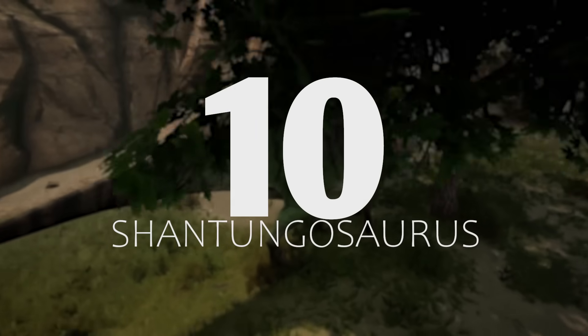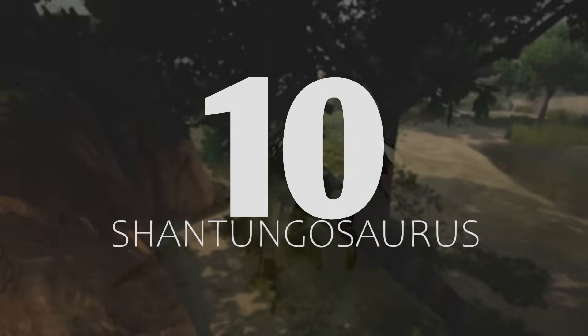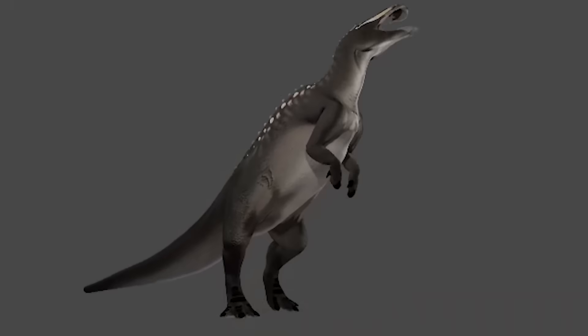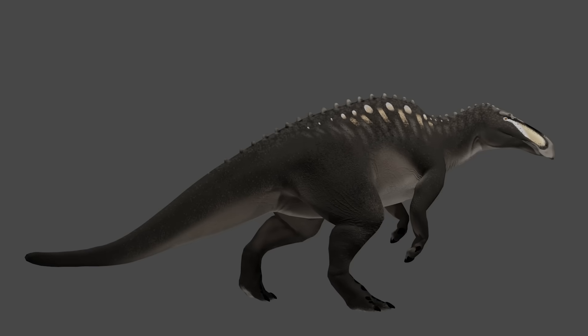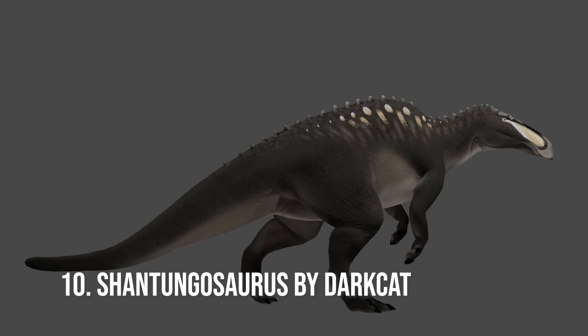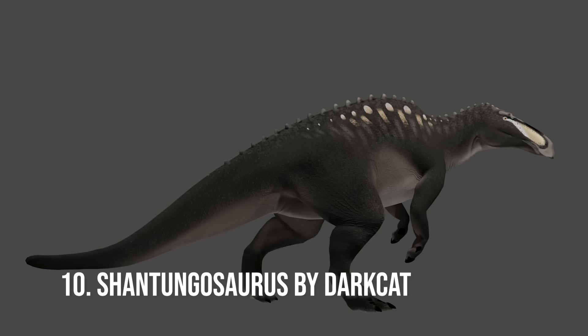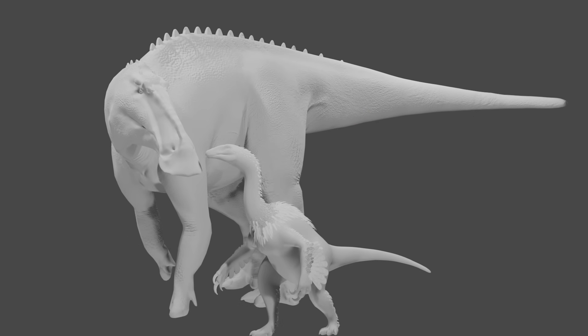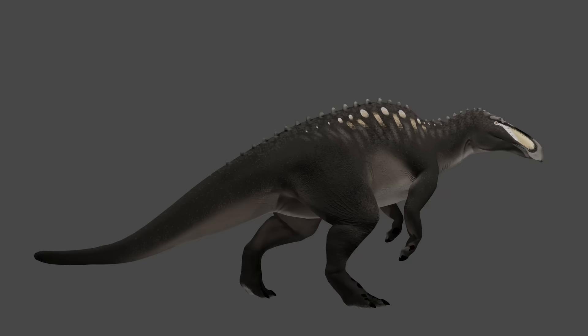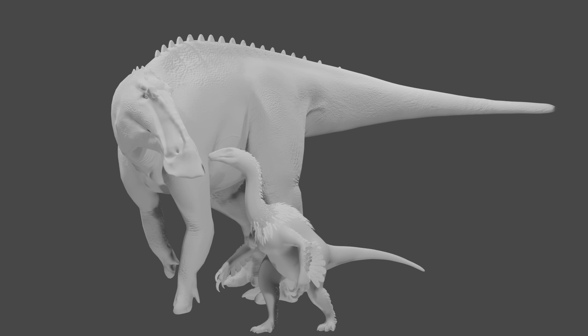Shantungosaurus is a giant hadrosaur dinosaur that is coming to Path of Titans. This would be the second time that this creature comes to the game, because the first one was made by Divine Beasts over three years ago and was one of the first mods ever to release. This is by Dark Cat, and it's a completely different look — we get to see its animations, model, size, and one of the skins. This looks far greater than the older Shantungosaurus, and I cannot wait for it.